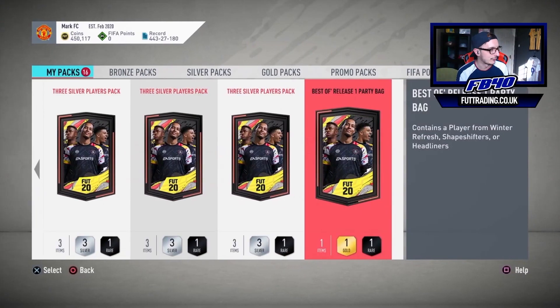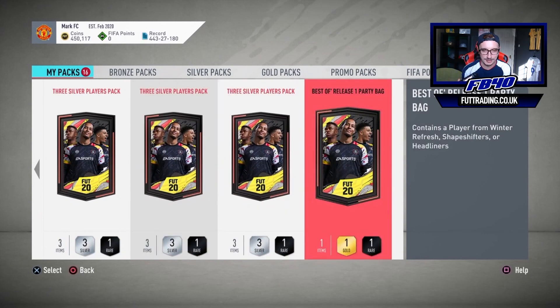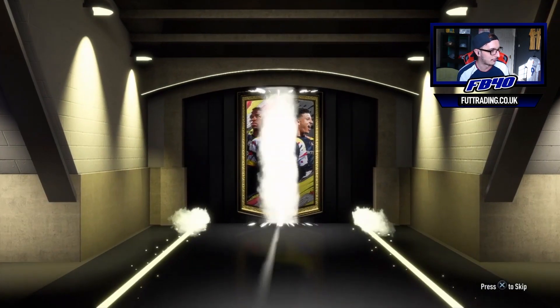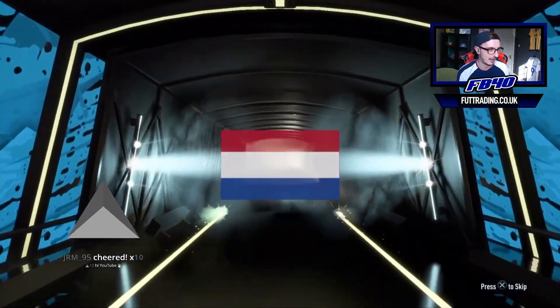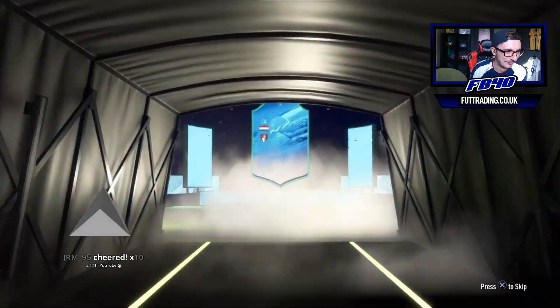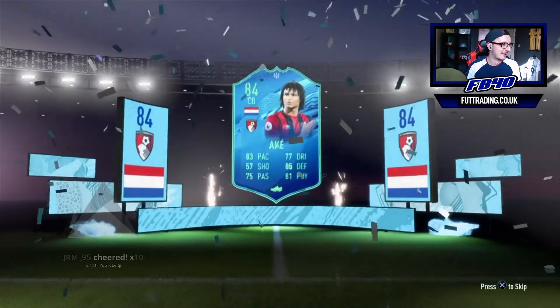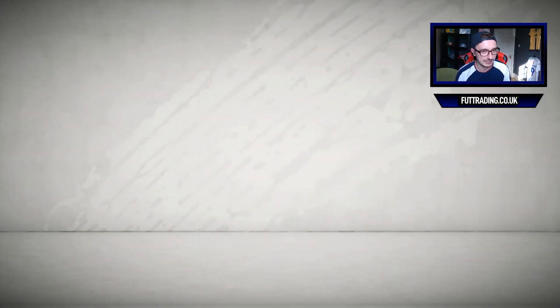We're now on Savage on the Sticks' account - three silver rare packs, he's on the grind. He's got at least one party bag though. It is a winter refresh - it's going to be Ake, just like me. It's Nathan Ake for Savage - very, very meh, not really decent fodder either.